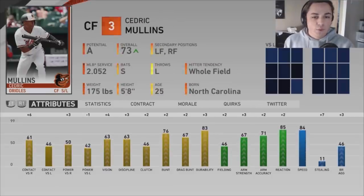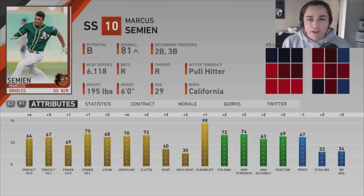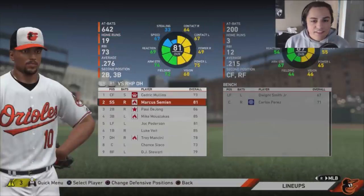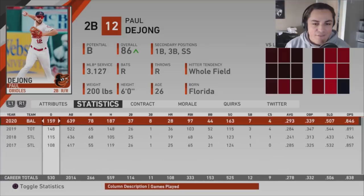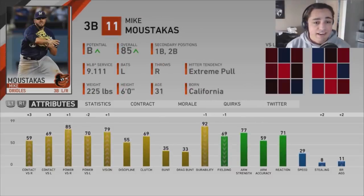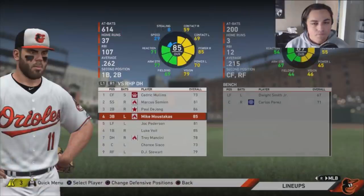Cedric Mullins is up to a 73 and continuing to increase. We have prospect Ryan Keys coming soon but Mullins is going up so he'll be a good platoon outfielder. Semien finally hit the 80 mark and went above it — comparable home runs, more RBIs, more walks, more stolen bases, better average, on-base, slugging, and OPS — this is what I was looking for. Paul DeJong is just a monster. Moustakas is continuing to go up — this six-and-a-half-million-a-year contract for a player performing very well, I like it.